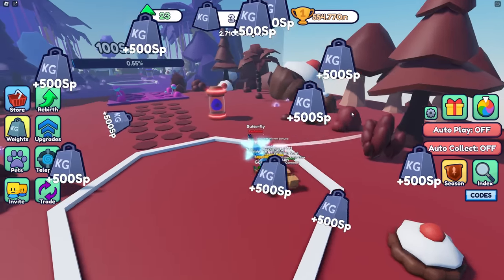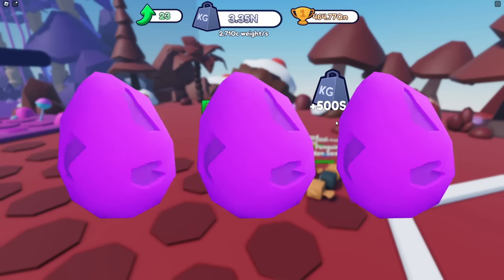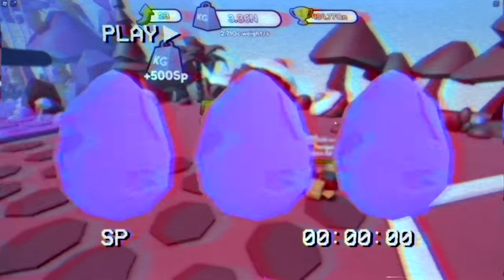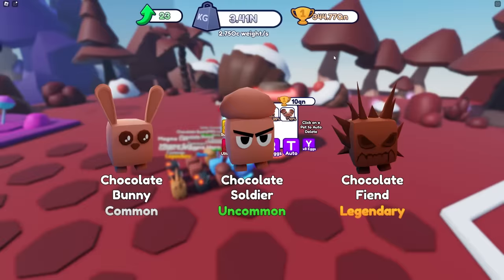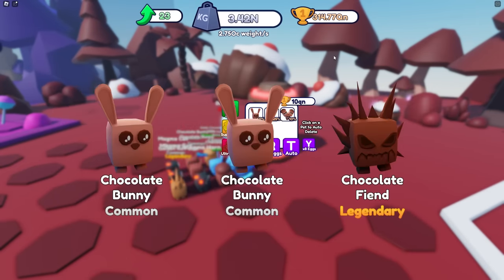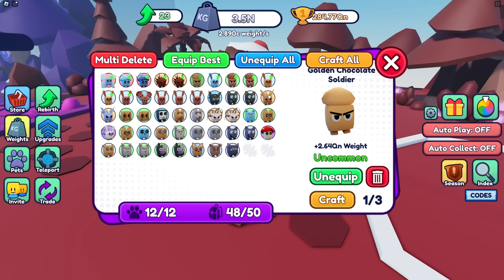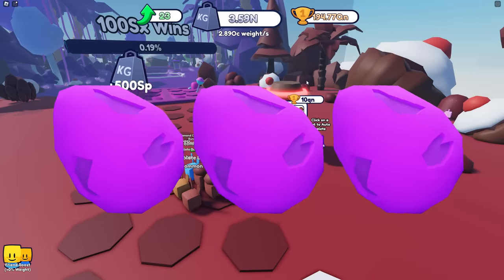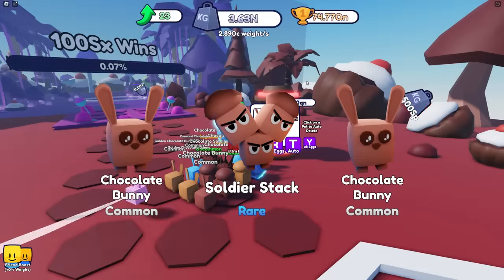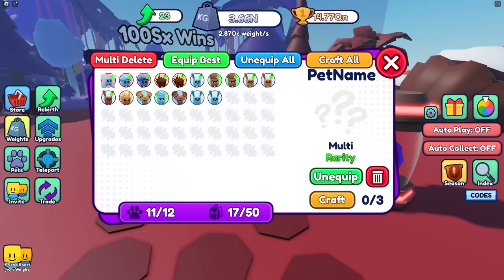We've upgraded bits but haven't upgraded everything. We're actually going through quite quick - but we need more weight, can you believe that? My pets are not that good. Infantry space pets - that's almost equivalent to these ones, how crazy is that! Craft all as well but not enough. We need infantry space pets, so let's delete all the old stuff.